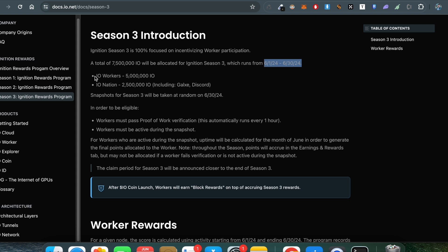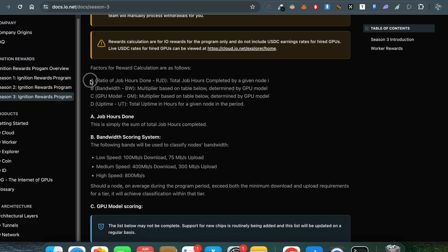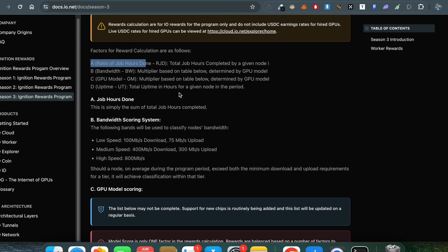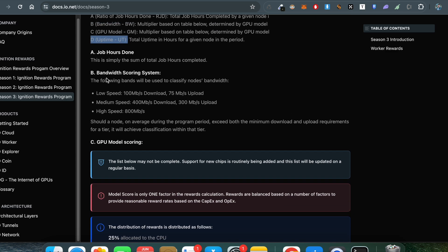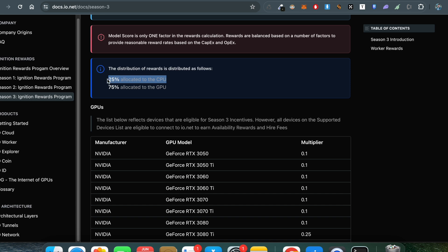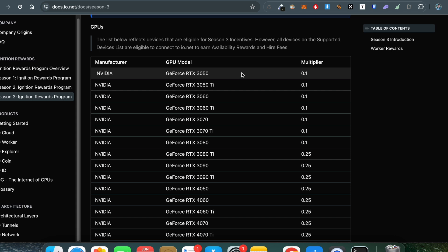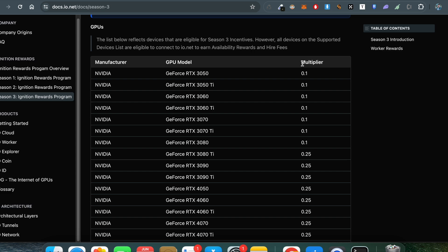In Season 3, they are giving 5 million points for workers. The reward calculation factors are: ratio of job hours (how many hours your machine is used), bandwidth/internet speed, GPU or CPU model, and uptime. They've allocated 25% of the airdrop to the CPU pool and 75% to the GPU pool. For NVIDIA GPUs there's a point multiplier table — the better the GPU, the higher the multiplier and the more points you earn.